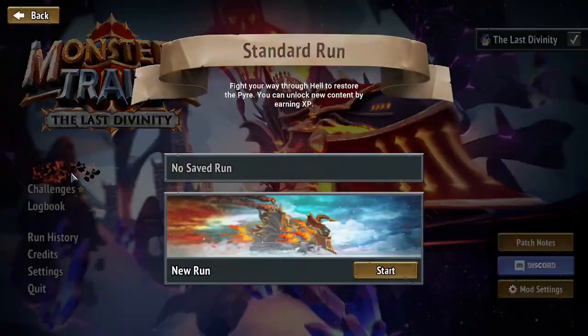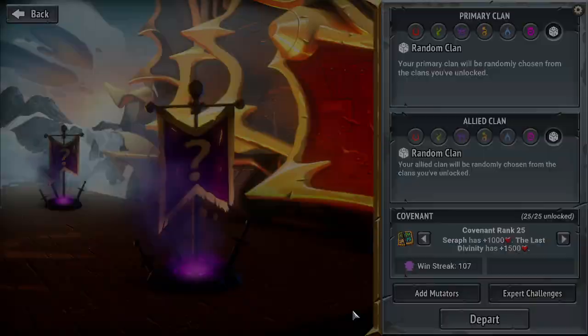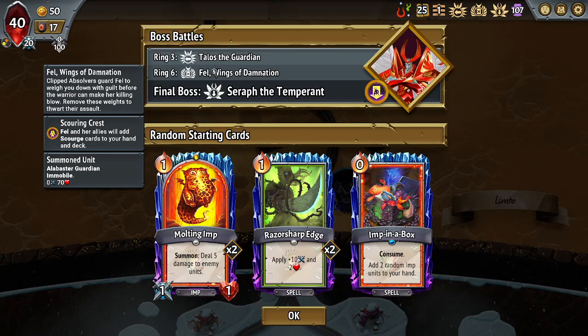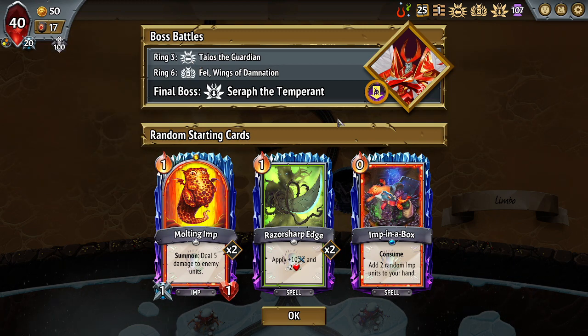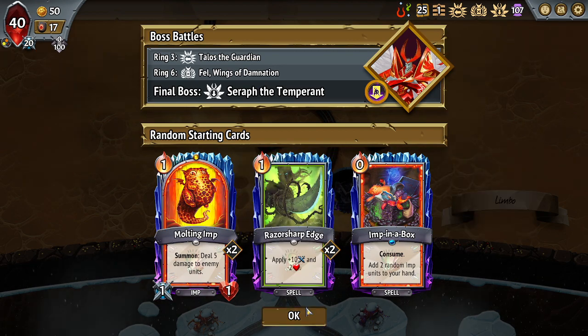Alright, got some StarCraft music for the day. Scourge Fell is annoying and Push Talos is annoying, but we get easy mode Seraph and easy mode clan — combo easy mode starters, let's go.